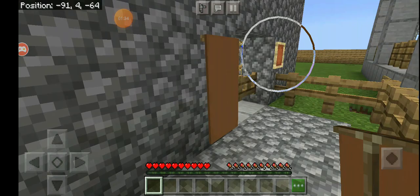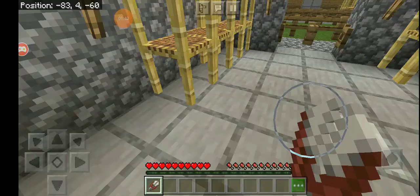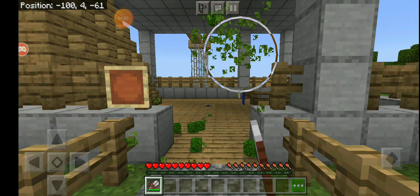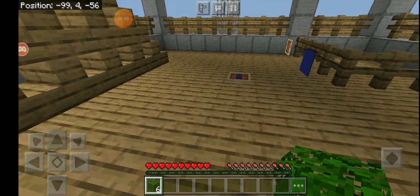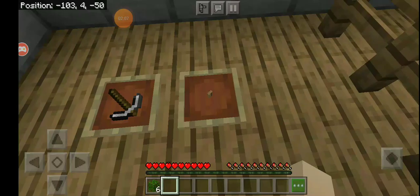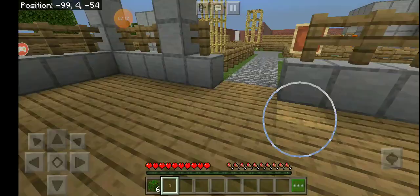What is this? What are the stairs for? We're in. What is this? What is that? There's so many new items. A button - what am I supposed to use the button for? Okay, that's weird.